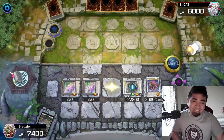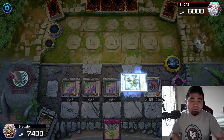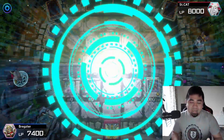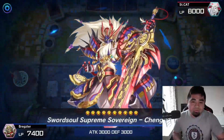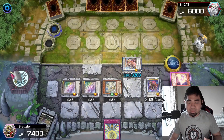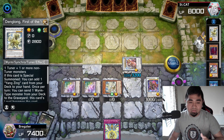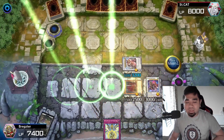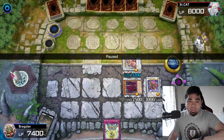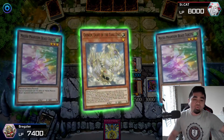We synchro summon into Dang Long with one token sacrifice. Dang Long prompts its effect to get one copy of its Yang Zing card, and O-Lion summons a token to the field. Being used as material, we get our copy of Nine Pillars. We use Dang Long's effect to send a Wyrm monster to the graveyard — we send Vision, then synchro summon into Cheng Ying. Cheng Ying is then trail summoned to the field via Dang Long's effect once it's sent to the graveyard. We use Ashuna's effect to special summon Vishida from the deck.